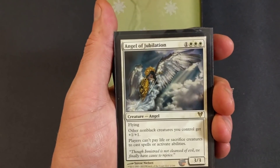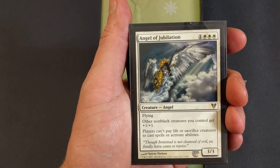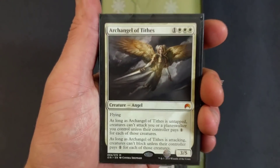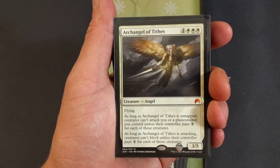Angel of Jubilation — four drop, flying. Other non-black creatures you control get plus one plus one. Players can't pay life or sacrifice creatures to cast spells or activate abilities. It's a three-three angel — that's huge. I actually had two of those in there; took one out, wasn't working how I wanted it to.